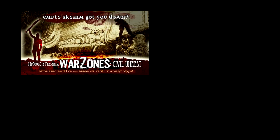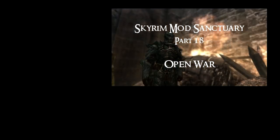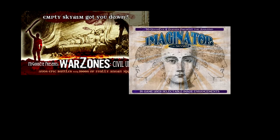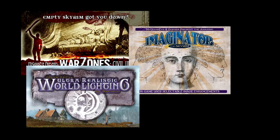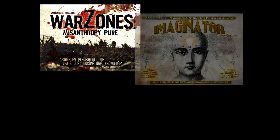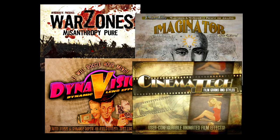Now if you don't recognize that name, he's the mod author of War Zones, which I covered in a previous video. He's also got a host of other mods for Skyrim including the Imaginator, the Ultra Realistic World Lighting mod uploaded on behalf of Mercurius, and he worked with me on the DynaVision mod. He also has a host of Fallout New Vegas mods including War Zones, Imaginator, DynaVision and Cinematech, and you can find those all on the Nexus website.